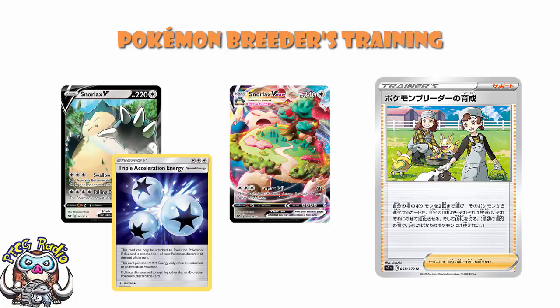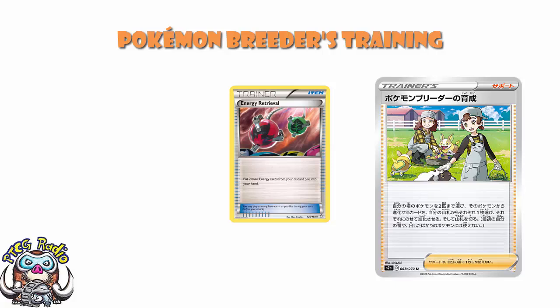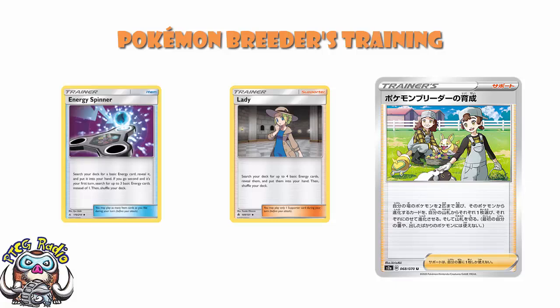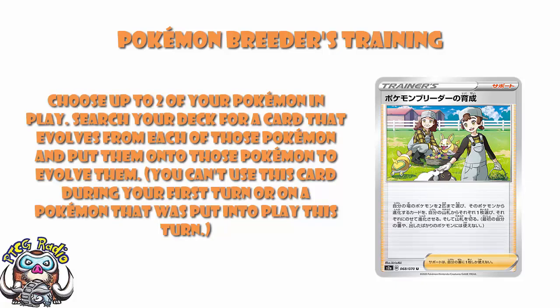I do need to give one more shout out to the lovely Antoine Boulay here. Because I've been referring to this as double Evolution Incense, Antoine's made a good point — we've had plenty of supporters in the past that were double item cards, and did that really see any play? For instance, we've got Energy Retrieval that grabs two energy out of your discard pile, but we've also had Fisherman which grabs four energy out of your discard pile, and that has actually seen quite a bit of play over the years. Or we could look at something like Lady — Lady is just a quadruple Energy Spinner, or double Professor's Letter — and Lady really has not seen a huge amount of play at all. Just being a double item card isn't good enough. So where does that leave us? It leaves us with a card that on the face of it looks really good.